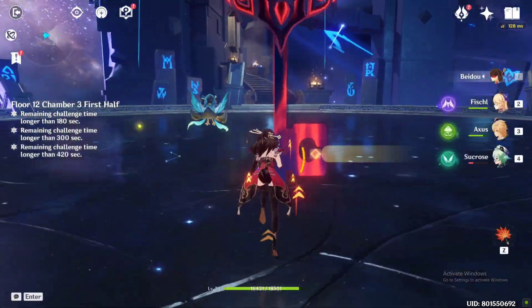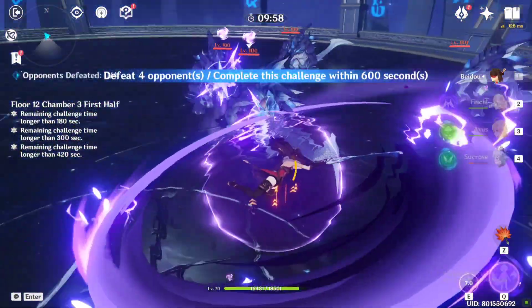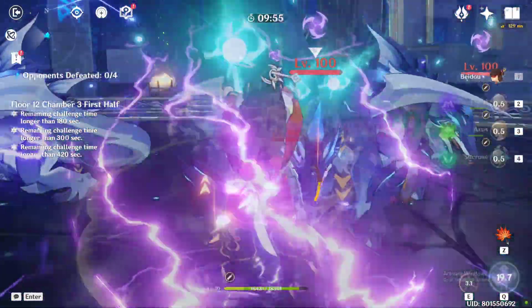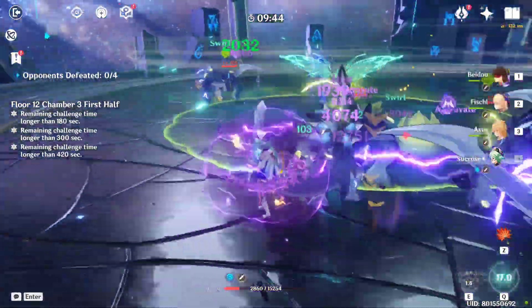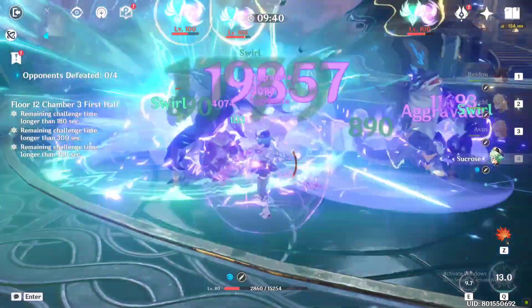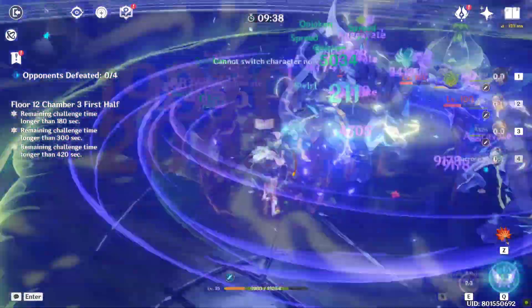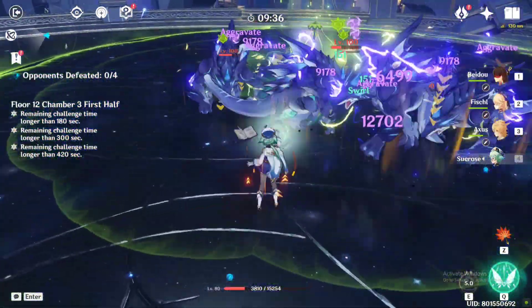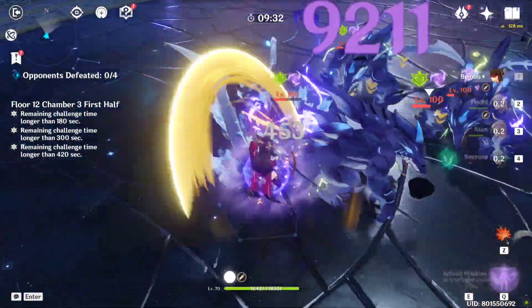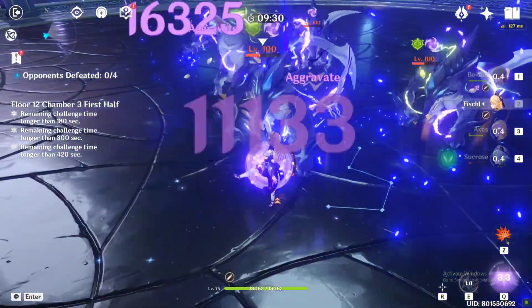In 12-3 first half, there will be four Whopperflowers that are already grouped. You can use Anemo units to bring them closer. Sucrose's burst actually pushes them away instead of bringing them closer, so it's better to use her elemental skill. AOE DPS are favored here. Try to dodge the balls as they will drain your energy. Try to clear this chamber as fast as possible as you will need a lot of time for the next chamber.